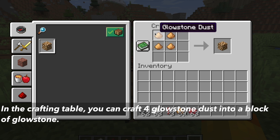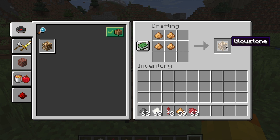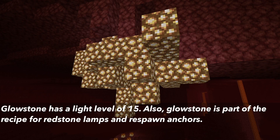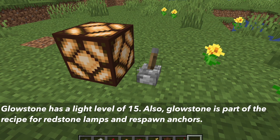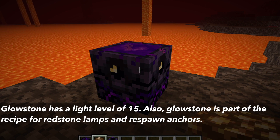The last crafting recipe is four glowstone dust can be crafted into a glowstone block. Seeing this recipe, you can see that when you break glowstone and it drops glowstone dust, you might not get enough glowstone dust to be able to craft it back into glowstone. The glowstone has a light level of 15, which is the highest in the game. It can be crafted into a redstone lamp and a new item in the 1.16 update, the respawn anchor.